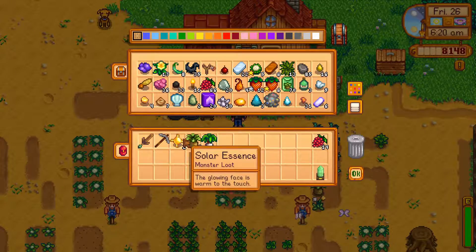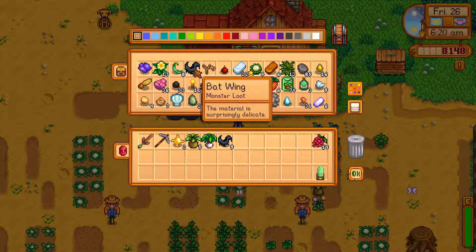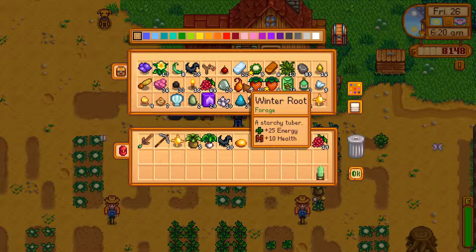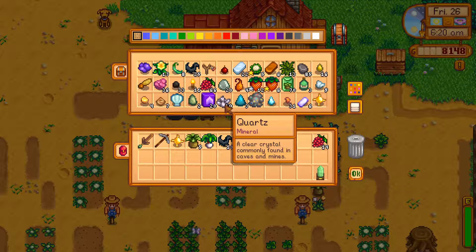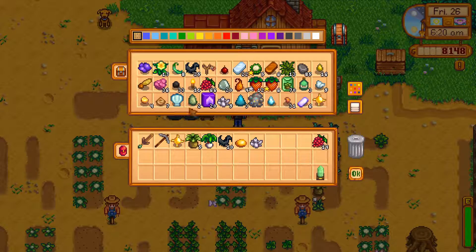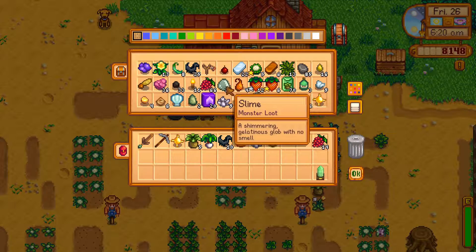But of course I don't wanna do just that. I can potentially go and drop off some items to the community center, like the 10 bat wings. We're gonna take this mineral to the museum. The solar assents will serve us with the bat wings for one of the bundles. We can drop off quartz as well. We don't have the fire quartz, but we have the earth crystal.